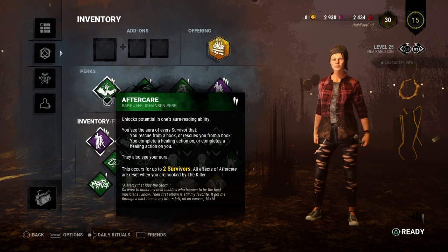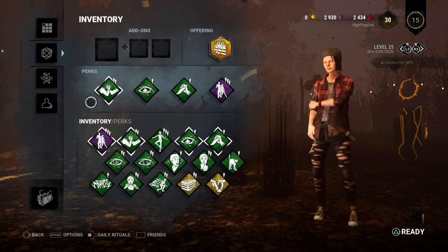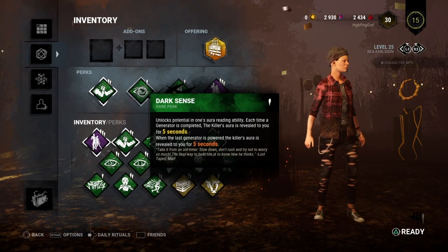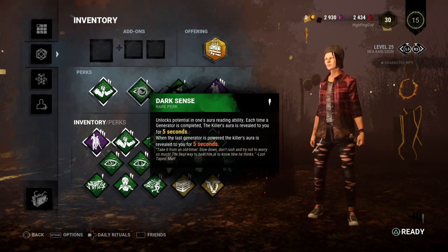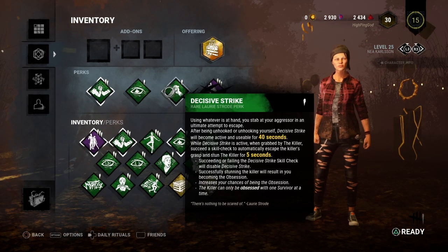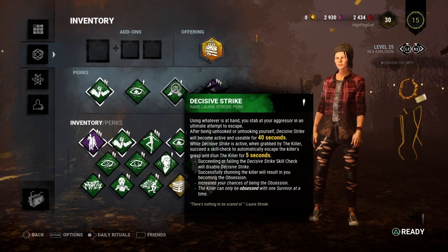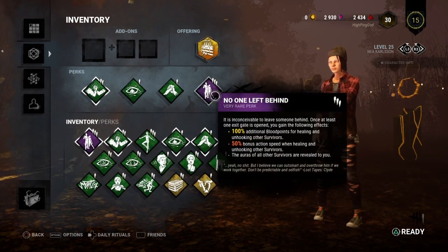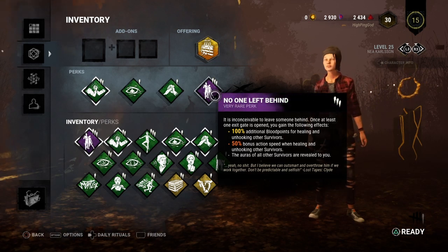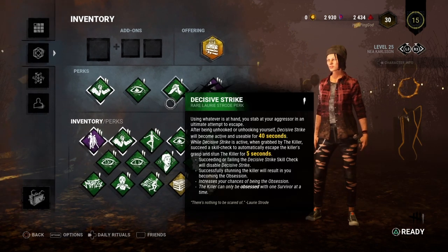So my perks: I have Aftercare, which basically if someone unhooks me, if I unhook someone, if I heal someone, or they heal me, I can see them for the rest of the game until I get hooked. Dark Sins — once we complete a generator I get to see the killer for 5 seconds. Decisive Strike — if you're off the hook for 40 seconds and the killer picks me up again, I have a chance to stab him and get off.